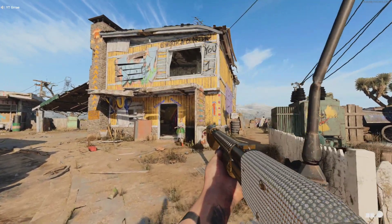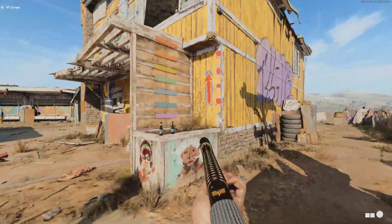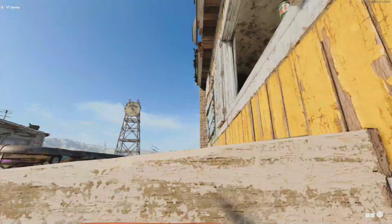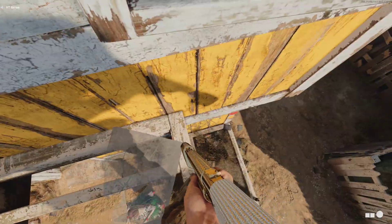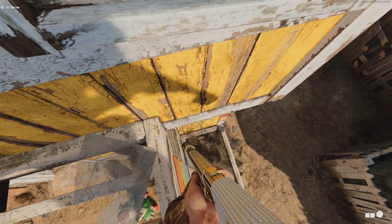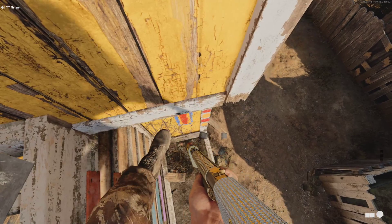So what you guys want to do is come over to the yellow house and climb up on this ledge, then climb up the ladder. From here you guys want to face the house and then crouch. Now you're just going to inch your way off of this little ledge here, and then you should fall down a tiny bit and land on a new ledge.